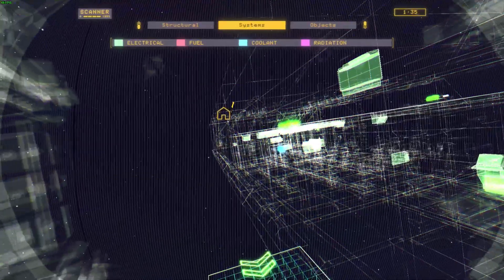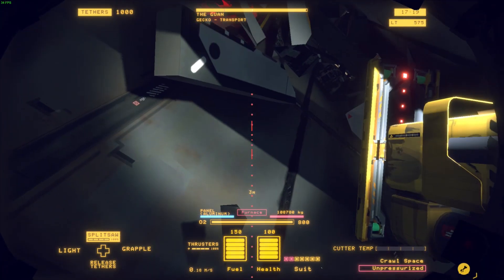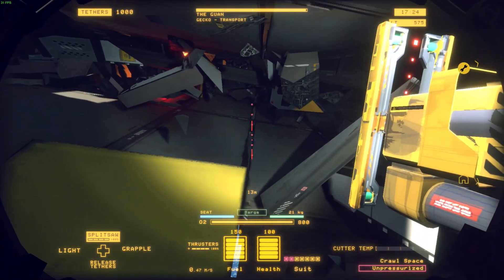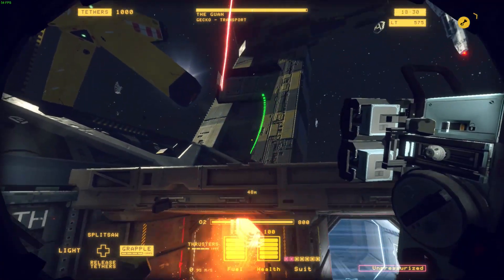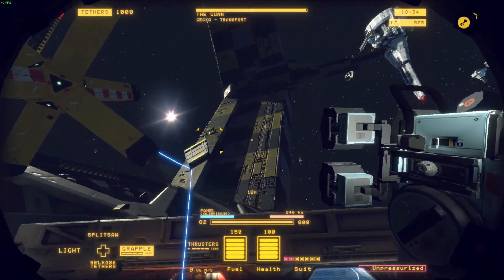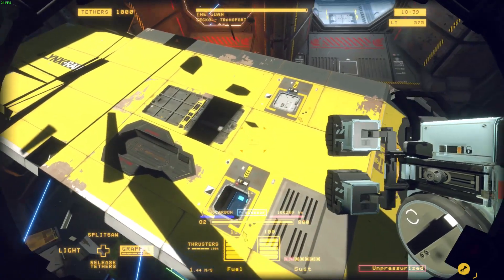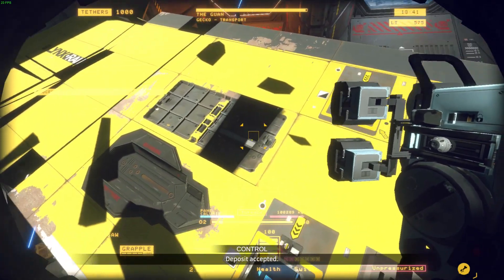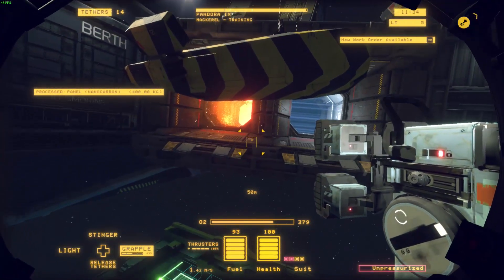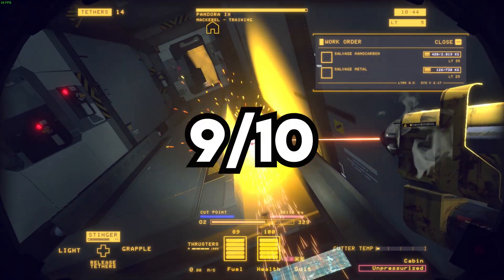All in all, we're very impressed with Hard Space Shipbreaker. It's a polished, addictive, capable game full of soul and heart, which somehow manages to make the cold darkness of space with the oppressive debt of corporation a warm place to be in. It's been a long time since an early access game impressed some of us here, and even longer since we've actually wanted to go back to a game after reviewing it. But Shipbreaker got its tethers on us — we're gonna keep playing it after launch, and we can't wait to see where Blackbird Interactive goes with it. A surprisingly polished game that's as immersive and exciting as it is relaxing, Hard Space Shipbreaker makes disassembling ships in 0G a blast. Our final verdict is a 9 out of 10.